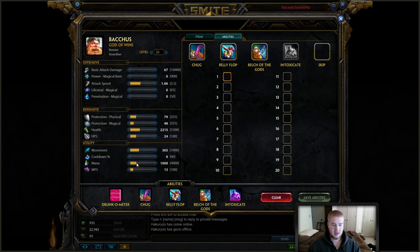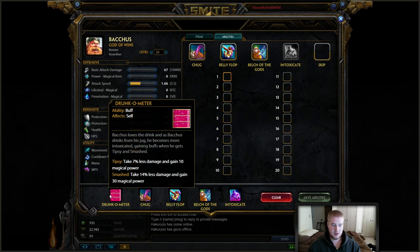Looking at Bacchus's abilities, we have his passive Drunkometer, which I think is the best passive of a support in the game. Him and Geb probably have the best support passives in the game. When he's tipsy, he takes 7% less damage and gets 10 magical power, and when he's smashed, he takes 14% less damage and gains 30 magical power.